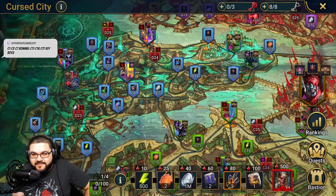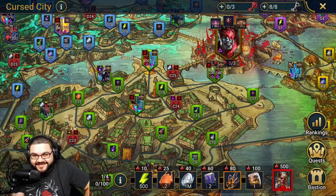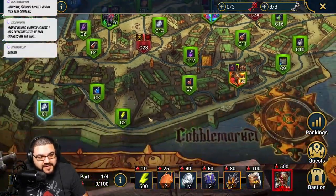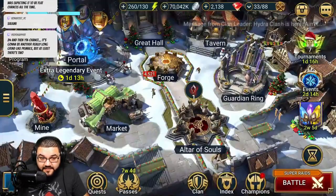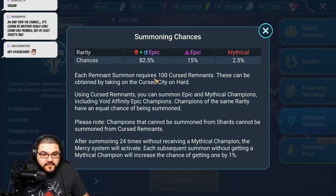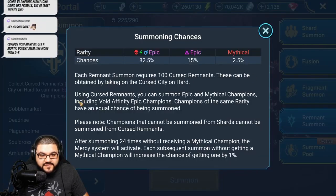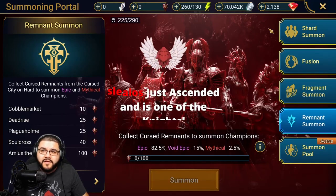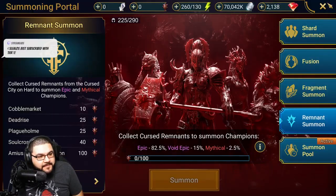That's Bombo and Ice Golem - oh that's a weird combo. It does have a mercy system, which is neat. Champions that cannot be summoned from shards cannot be summoned for Curse Remnants. After 24 times without receiving a Mythical champion, the mercy system will activate - each subsequent summon without getting a Mythical champion will increase the chances of getting one by one.